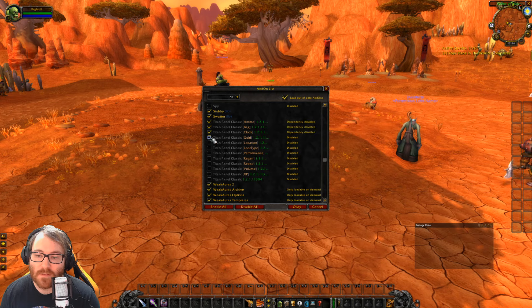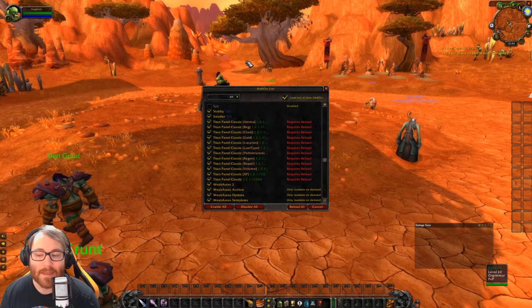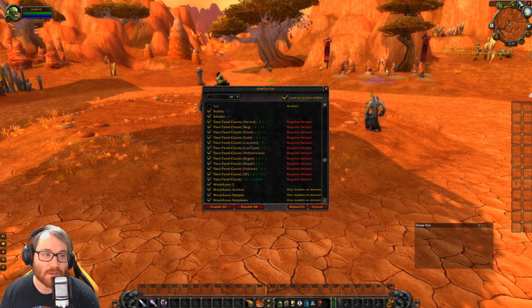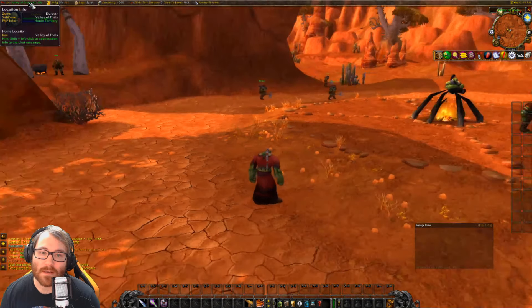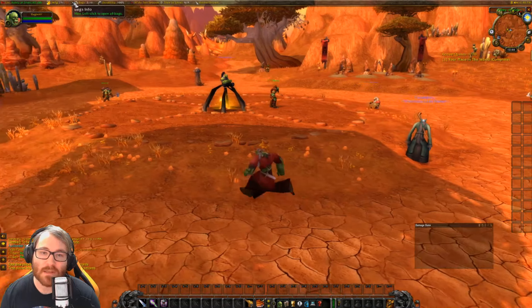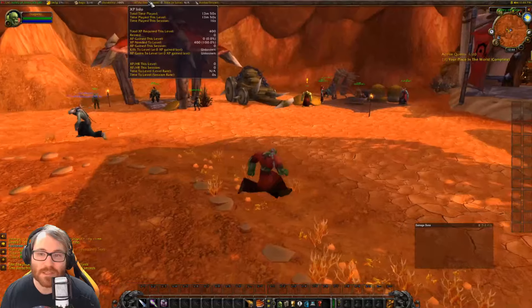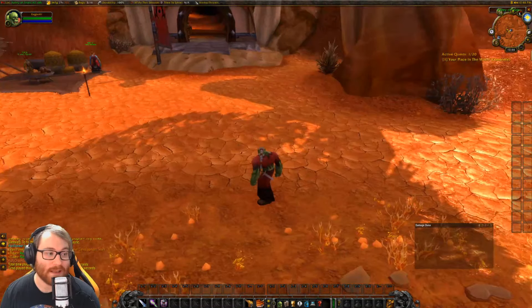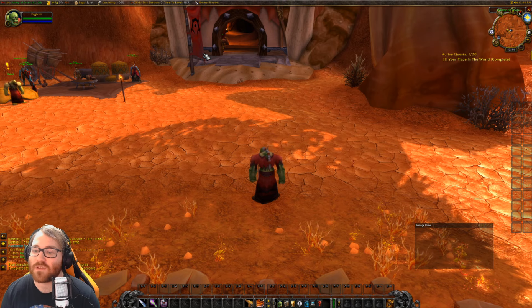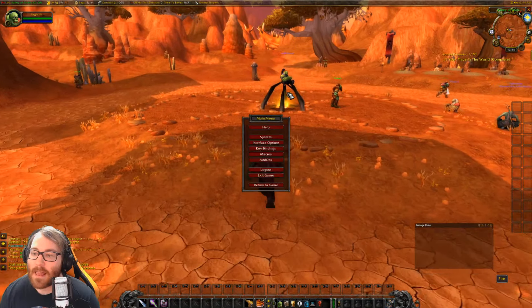Finally we have Titan Panel. I'm going to turn this on and show you exactly what it does — it gives you a lot of helpful stats to understand your character. After reloading the UI, Titan Panel appears at the top of the screen. It shows where you are, your gold on the server, your bag space, your durability, how much XP you've earned this session, how long it'll take to level, and even how much ammo you have if you're a Hunter.